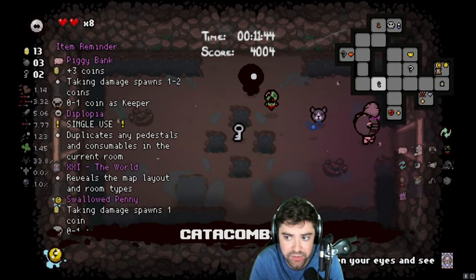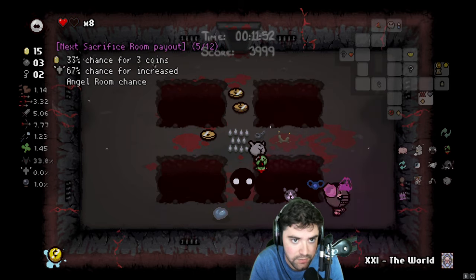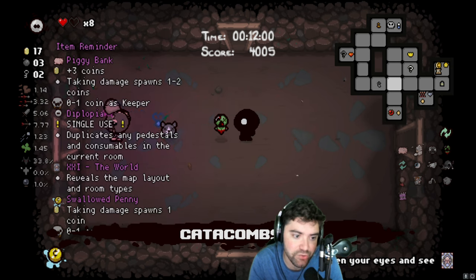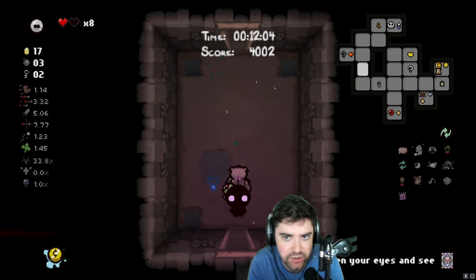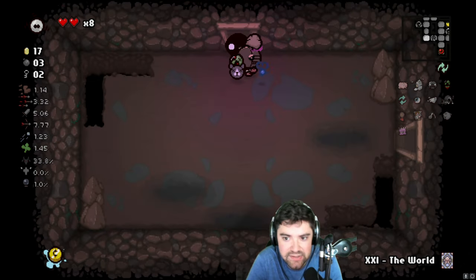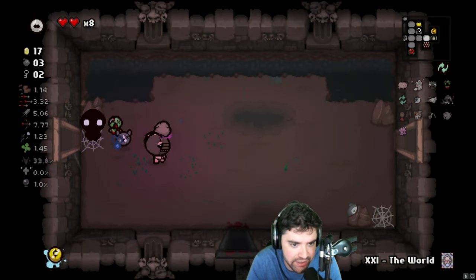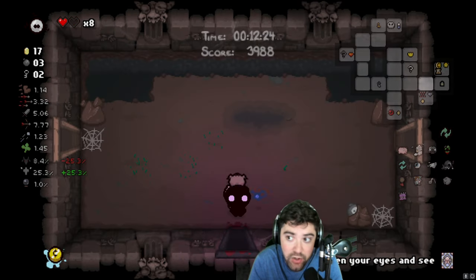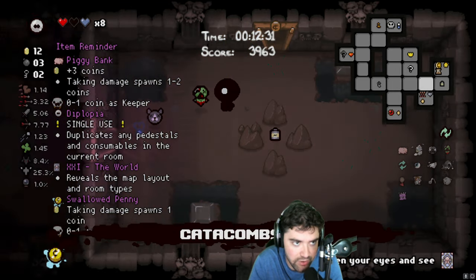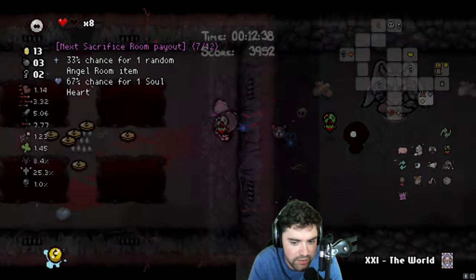We're going to be able to get Piggy Bank and Ghost Baby. There's Gimpy and Rotten Baby. We're going to take both of these — we're going to die once but we'll take both of these. We're going to solo eat this and actually get the HP up that we wanted. We'll take it — Breakfast! We could still go hit the Sacrifice Room a little bit. We're going to get a World card for this next floor and hit the Sacrifice Room — it's doable. We'd get money from it with Piggy Bank — that's what we're going to do.